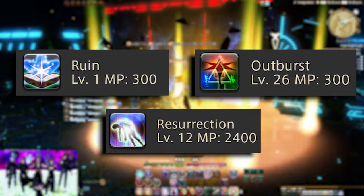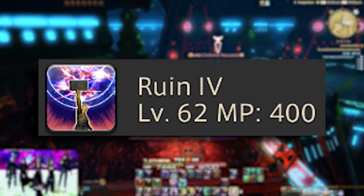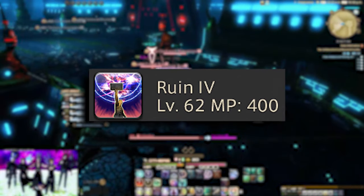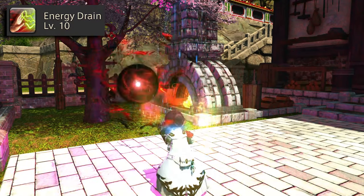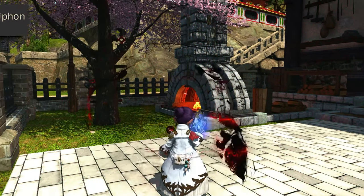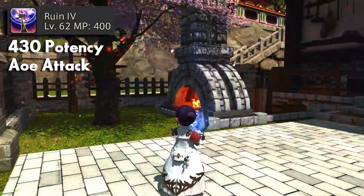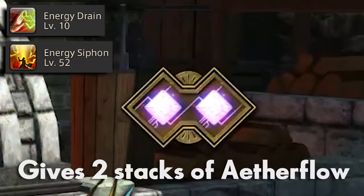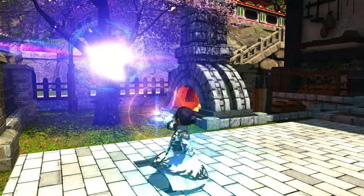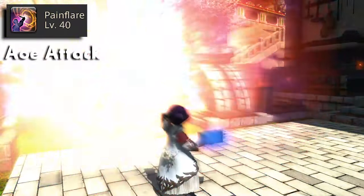Let's start with your normal spells. Ruin is your main DPS spell. At level 62, you'll unlock Ruin 4. Ruin 4 is a separate button from Ruin 3, and you're able to use it once you use Energy Drain, a single target attack, or Energy Siphon, an AoE attack. Energy Drain and Energy Siphon will also give you 2 Aetherflow stacks, which you can use on Fester, a strong single target attack, or Pain Flare, an AoE attack.